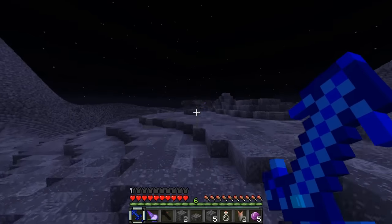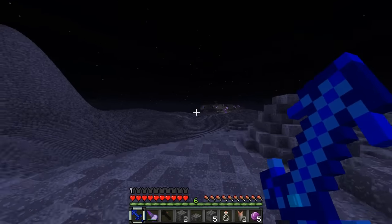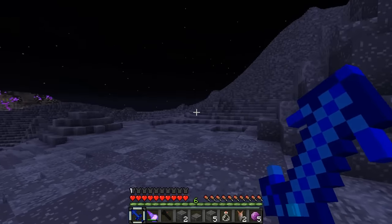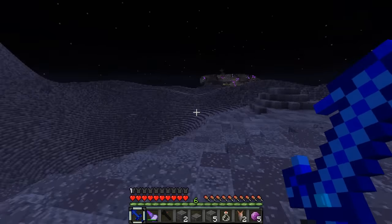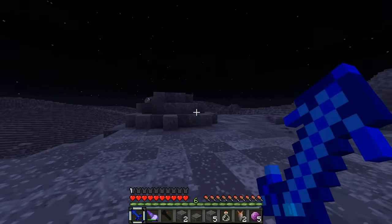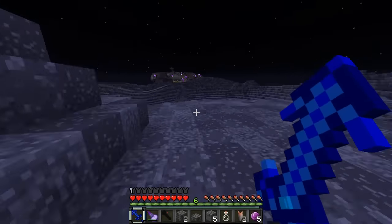There's something up here — there's more lights. I wish I could zoom in; I keep thinking I have Optifine. It looks like a ship. We have to go check that out. I feel like I'm passing a bunch of ores — you guys probably have seen a few I've passed. That's okay, no worries. We're going to go to this ship; it's going to be very cool. We'll get those ores on the way back — if we survive.